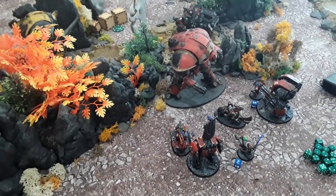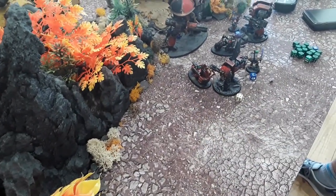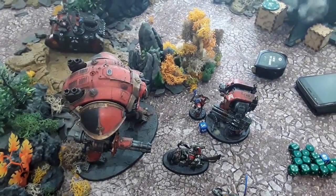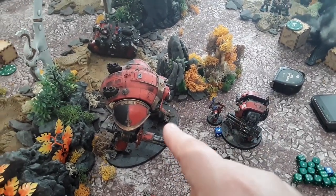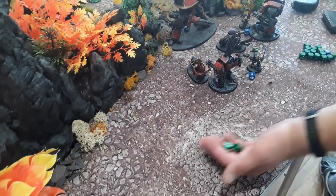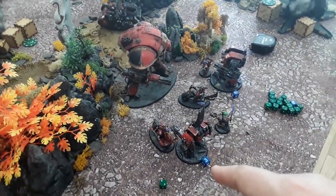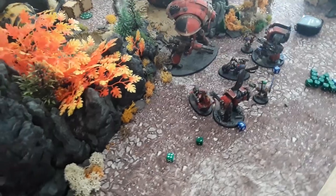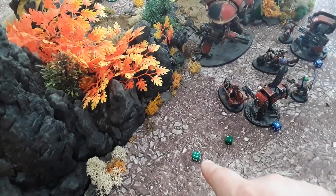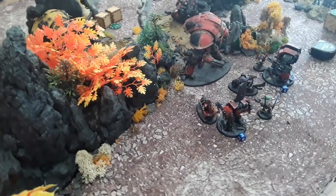Imperium turn three movement. This tank moved a little bit to see down toward the Leviathan and also still see other targets. The other tank stayed still with a good field of fire. Big yellow moved up into the fray. The sentinel pivoted to see the razorback. The squad on the left fell back out of combat, the squad on the right moved up. Starting with lascannon and lasgun shots into the marines — hitting on fours, wounding on fives. Two hits, one wound on the sergeant's bolt pistol hitting on fours wounding on fours — one hit, one wound. Three marines need 3+ saves — one marine down.